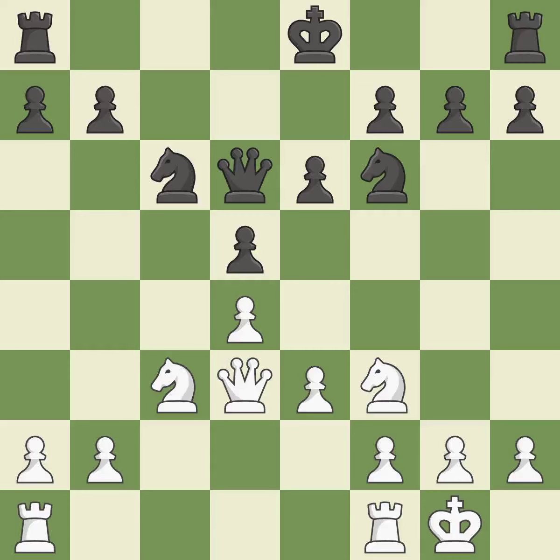Castling gets the king out of the center and activates the rook. It is the last book move. Balanced — neither player ever had an advantage.